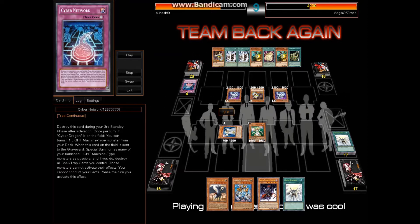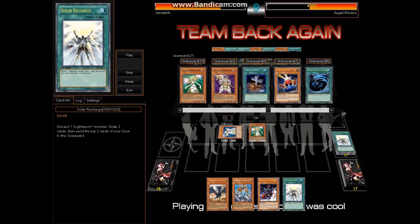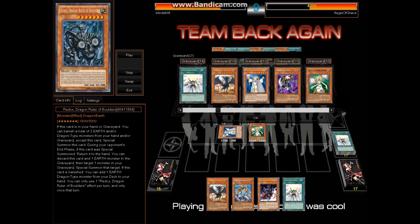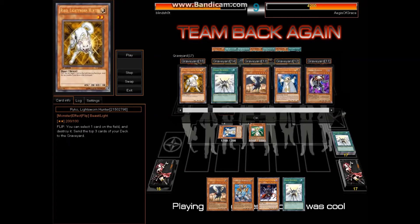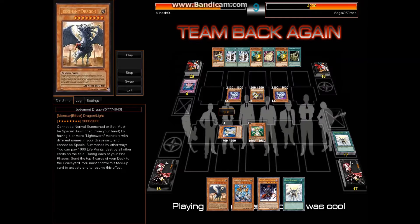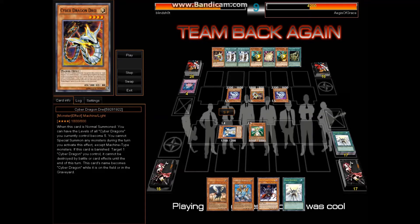My mills weren't that great — I milled both Solar Recharges, and I also milled Charge of the Light Brigade, and double Ryko. I was like, I need one more name. He has a really good setup, and I was worried at this point because I didn't know what he had in hand when we were actually dueling. I'm still super worried because he has like seven cards in his hand, so he can still do something outrageous.